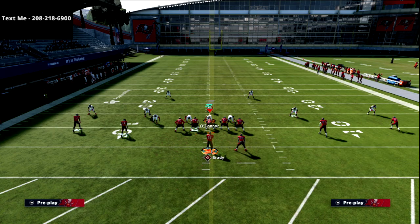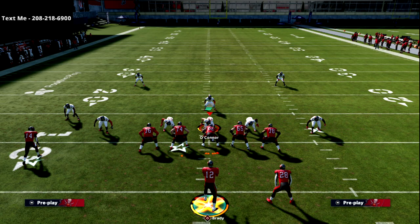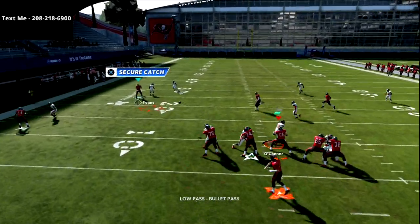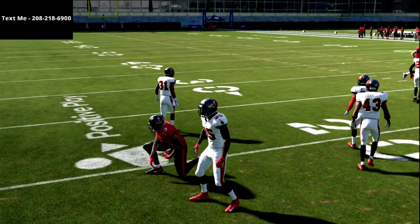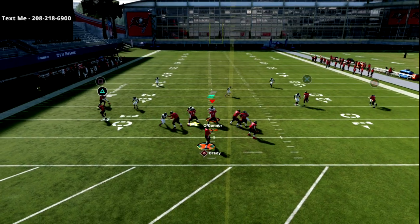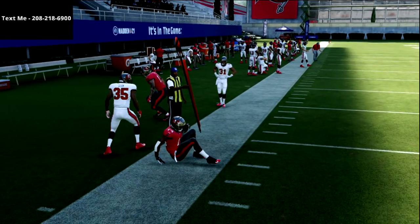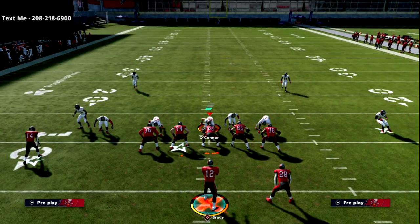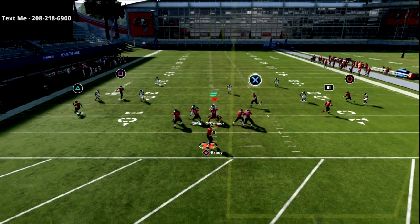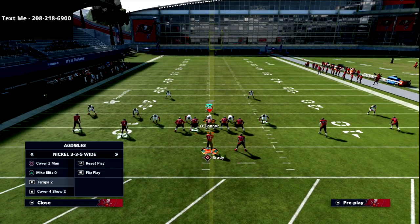Match coverage does a terrible job against curl routes - it basically plays like shaded-up man in terms of how it plays the route, and you can throw curl routes all day against shaded-up man. Now Tampa 2 stock does a decent job - you'll see this vertical hook - but if you look now you've just got your flat. That's really the only other zone that can mess with this. This is an example where you can unpack a third concept: dragging the X receiver. The vertical hook gets pulled up and you can throw that drag.